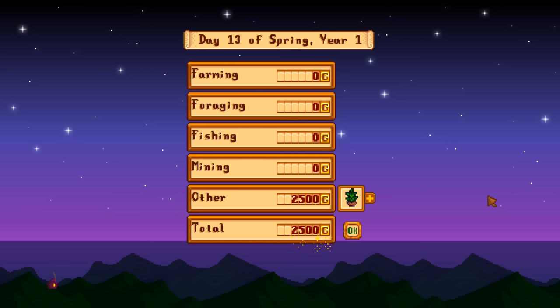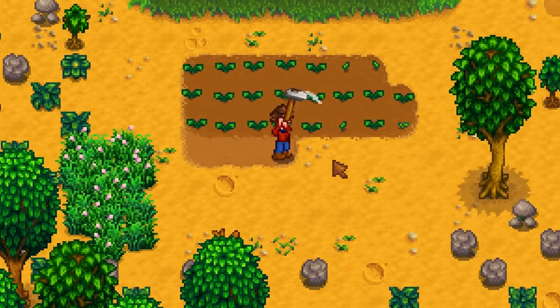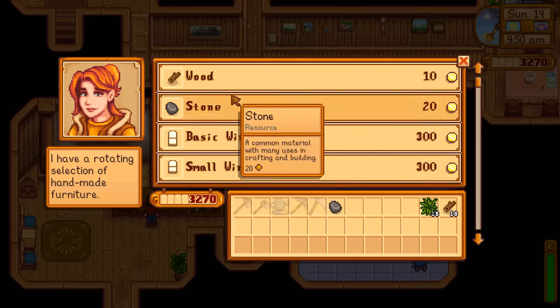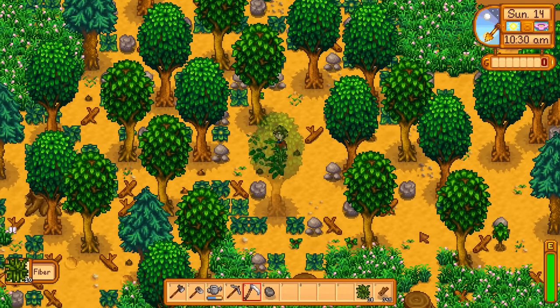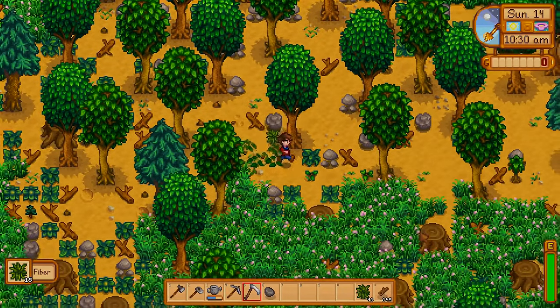If you're wondering about the profit compared to just selling the two seeds, two spring seeds will sell for a total of 70 gold. Even if you're really hurting for wood, you can buy it outright from the carpenter's shop for 10 gold each. And fiber doesn't really have a lot of uses this early, so now every time you craft 10 seasonal seeds, you've just earned 2,500 gold.